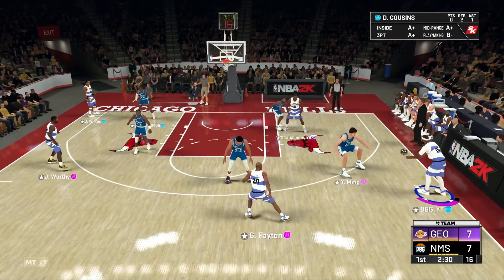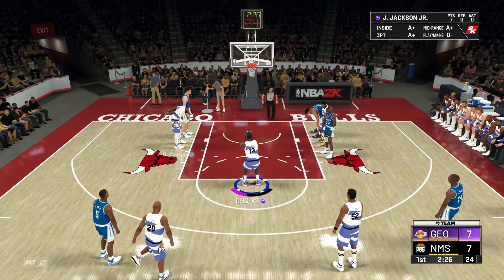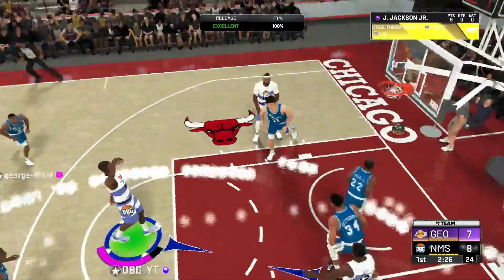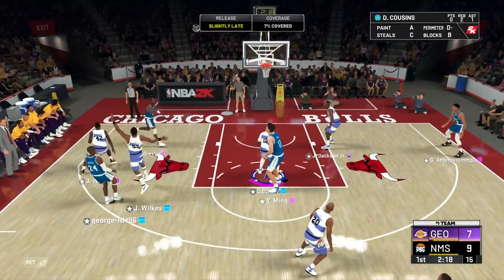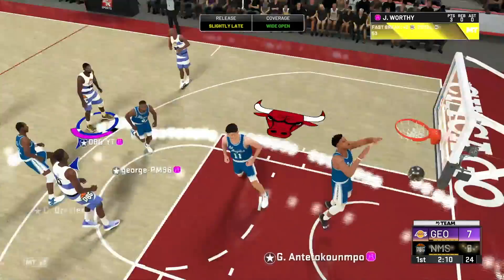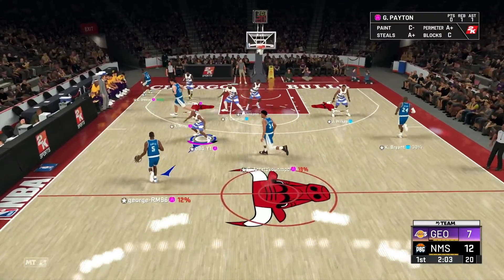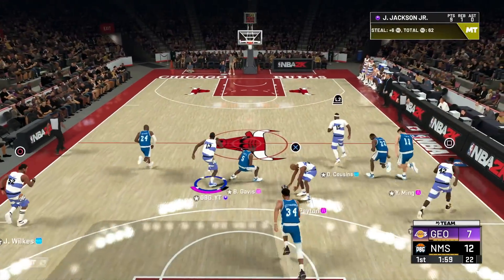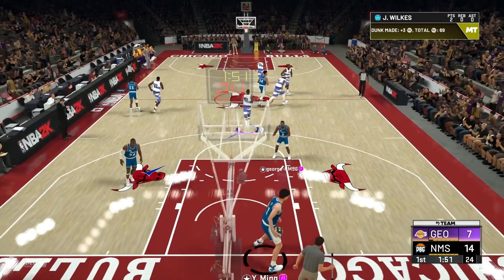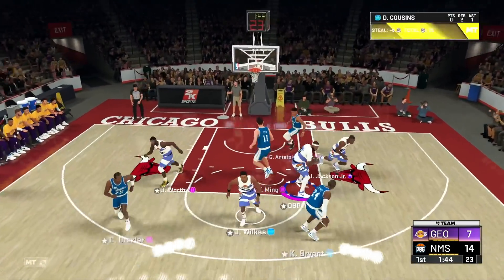Good job there by Jaren Jackson on the fail. He has every single point for my team so far. Clamp him! They leave him wide open for three and we knock it down with James Worthy — finally someone not named Jaren Jackson scored for us. Jaren Jackson gets a steal, then Jackson feeds Jamal Wilkes to the basket — Jamal Wilkes with the dunk! He's only been in there for defense so far but he can obviously play offense quite well too.